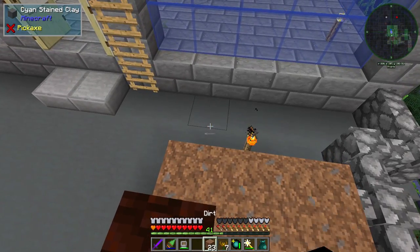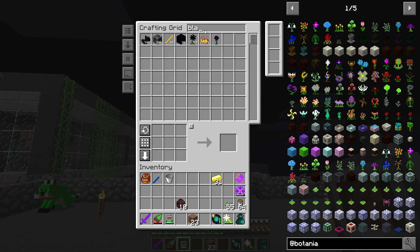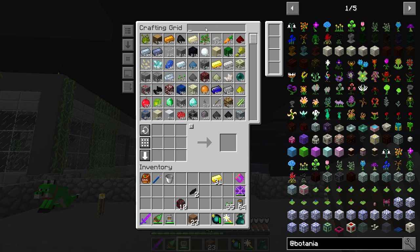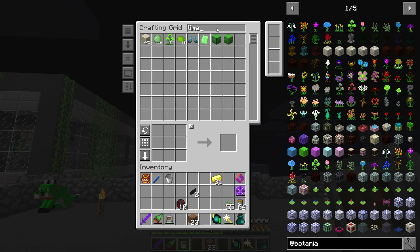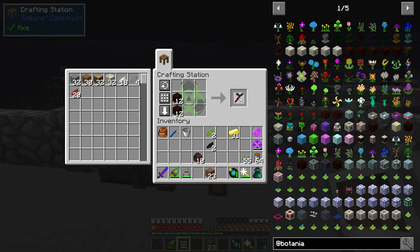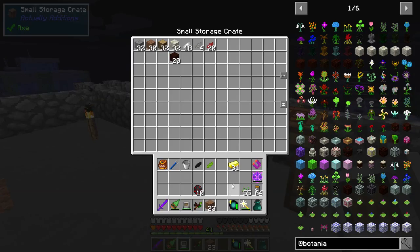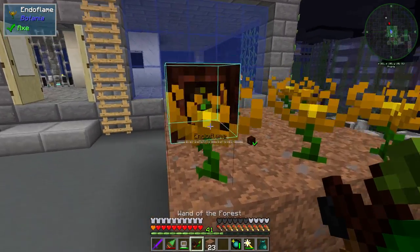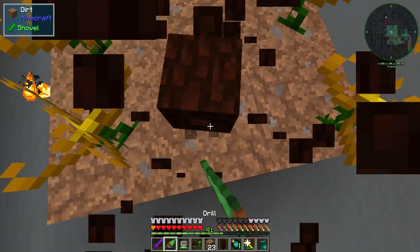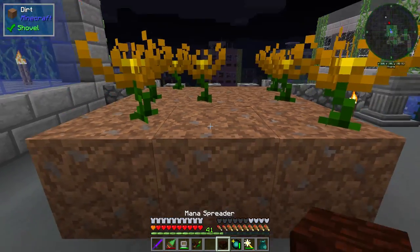Now we have a problem because I need to grab some more petals. We should have some black flowers — yeah, I just need one petal. Let's grab some green petals — we do have lime flowers. I like to do it this way because black and green are sort of my thing. So we do that and that — yeah, I like it this way. The texture's been updated on here which is pretty cool. Now we can see where things are connected. If I break the Mana Spreader and break one of the mystical flowers and place it back...